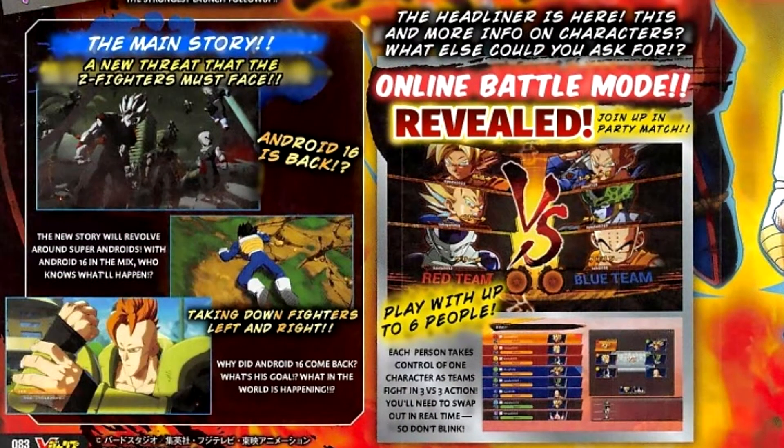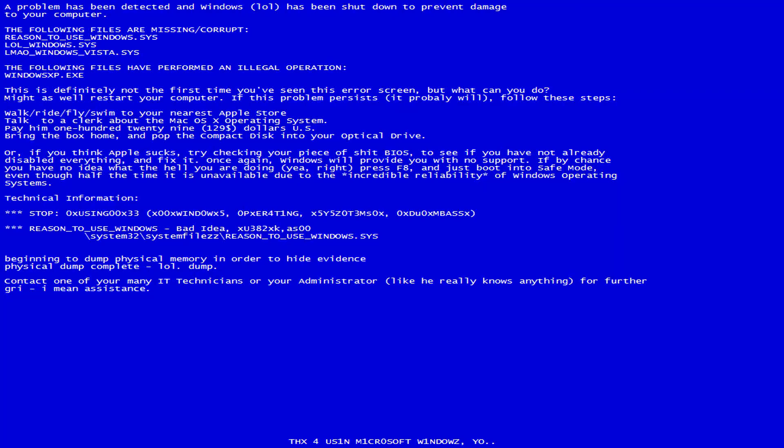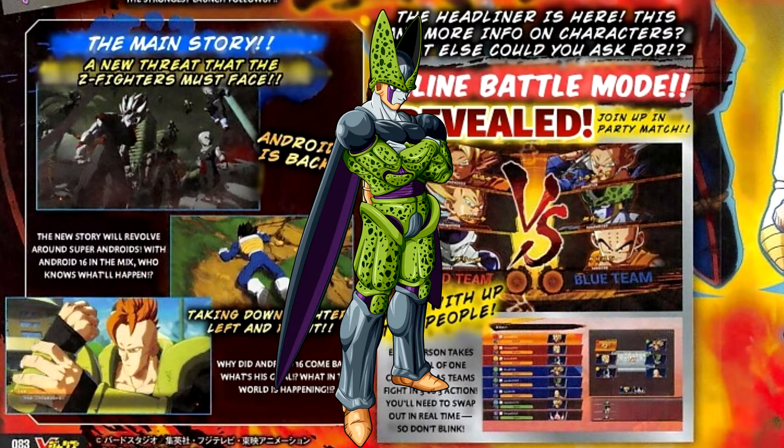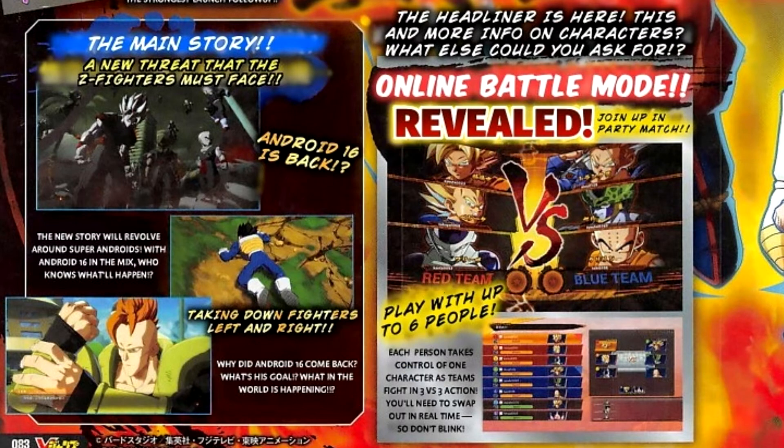In the bottom left — the bit I'm most excited for — we see a new story mode. The new story will revolve around super androids with Android 16 in the mix. A new threat that the Z fighters must face. Android 16 is back, taking down fighters left, right and centre. Why did Android 16 come back? What is his goal? So finally we're getting a new story mode, which I am sick and tired of not having — playing the same story in different games again and again: Freeza, Cell, Boo. Freeza, Cell, Boo. It's getting repetitive and annoying.